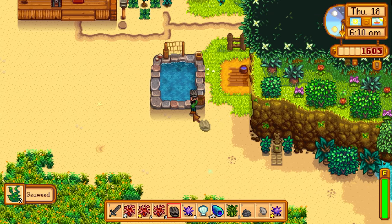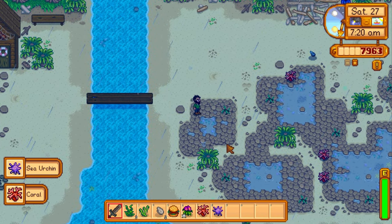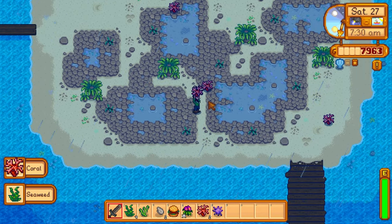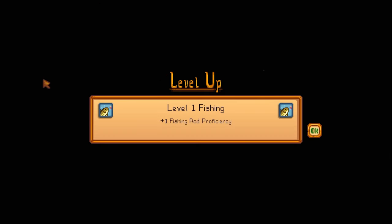We put a mussel into the fish pond because there's a chance it gives back seaweed, which makes getting seaweed a lot easier. The next thing we have to do is get our foraging skill up to level five. That way, when we pick up forageables like seaweed off the ground, there's a chance we get double. That's our first fishing level up — let's go back and make more fish ponds.